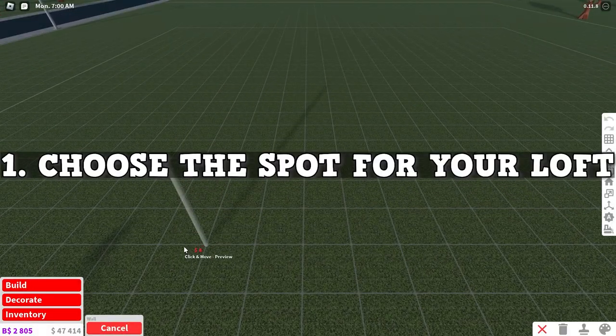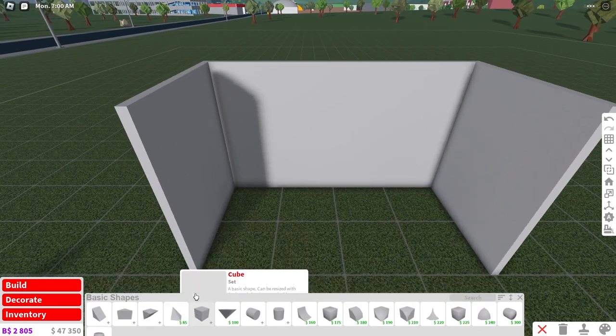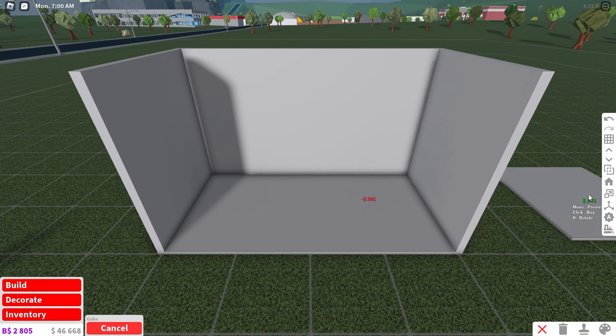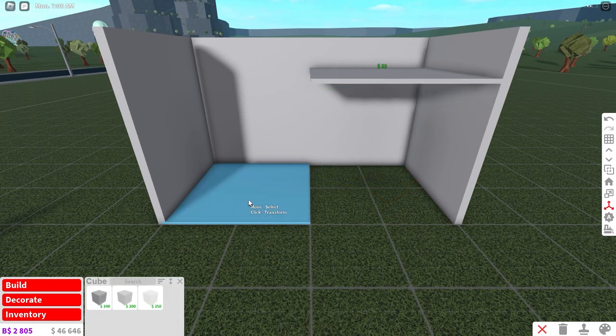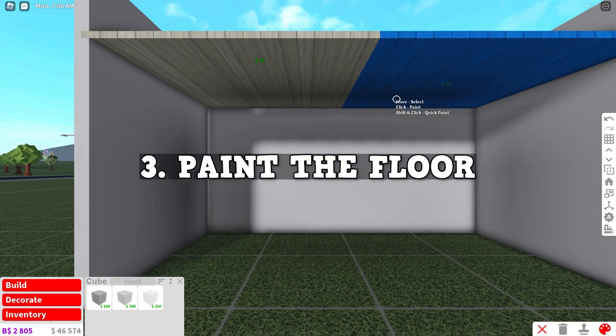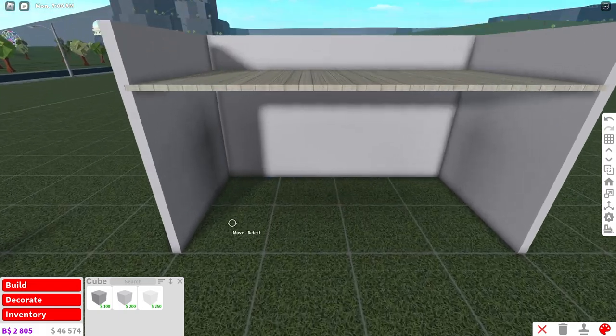The first thing you're going to want to do is have the area that you want your loft to be in. Next up, I'm going to go to basic shapes, go to the cube, and resize it all the way down. I'm going to cover my floor with cubes just like this, and then use the transform tool to resize them up to however high I want them to be. I'm going to go this high up on my wall. Now I'm going to paint this whatever I want my ceiling texture to be. I really like this plank design and it works well on both sides.